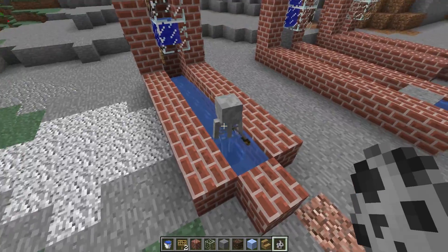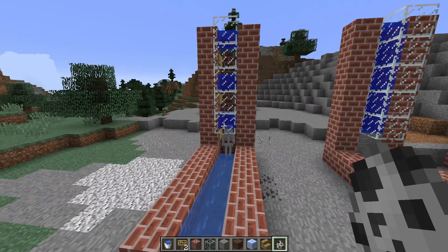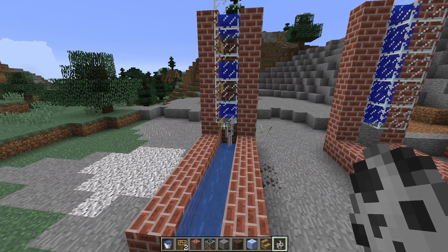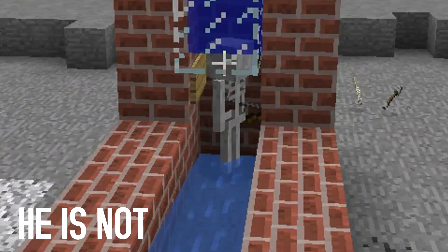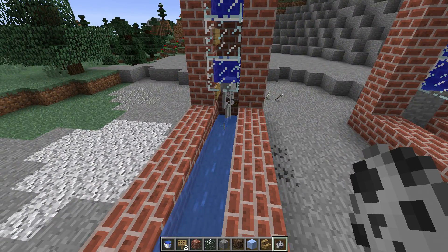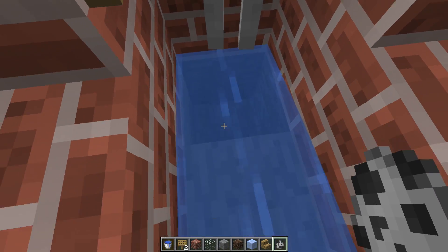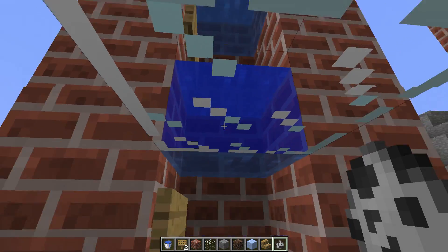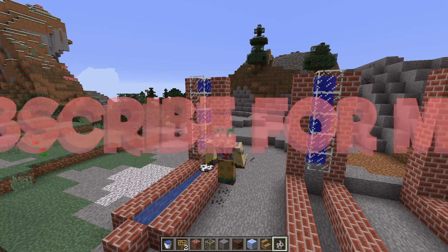To showcase that, we have a skeleton just chilling here instead of bobbing. This is an old mob elevator design — sign and then water. Usually we'd see this skeleton go up, but he is not. The reason he's not going up is because of that new mechanic: they don't care to float in water anymore. He would just sink. He won't drown either, so that's the big problem — this whole elevator is non-functional.